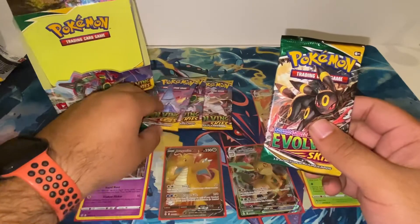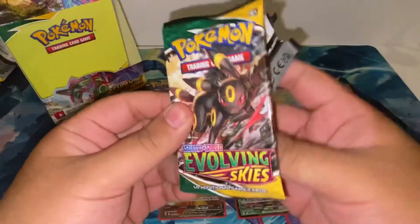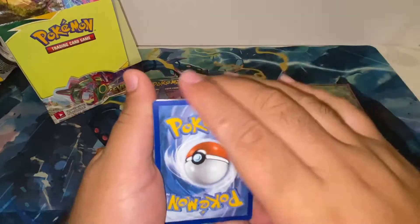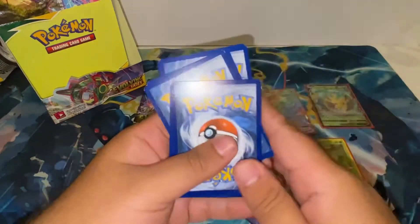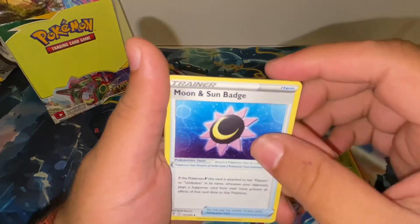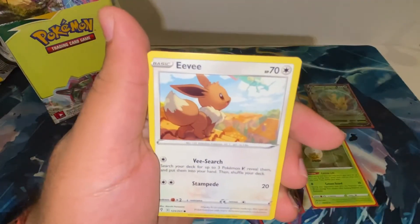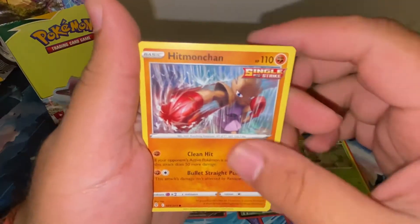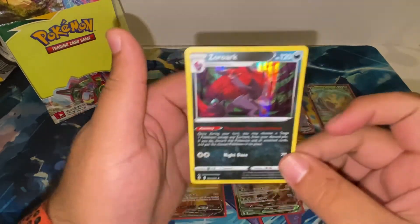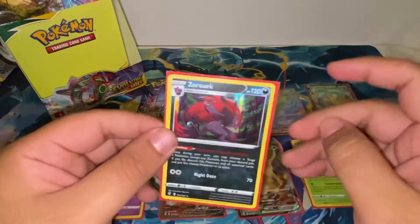Next pack — three packs left including this one. I'm hoping for at least one more spicy pull, though I'm happy with what we've got. We have Lightning Energy, Crustle, Moon and Sun Badge, Toy Catcher, Temple, Litleo, Eevee, Cutiefly, Hitmonchan, reverse Tentacool, and a hollow Zoroark. That looks great — gonna sleeve that right up.